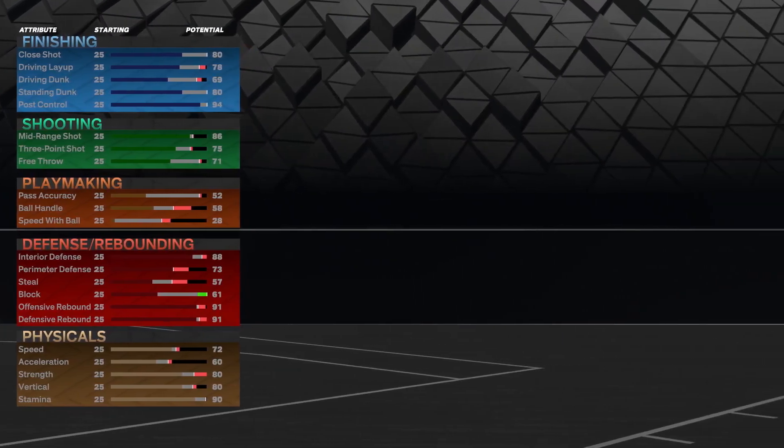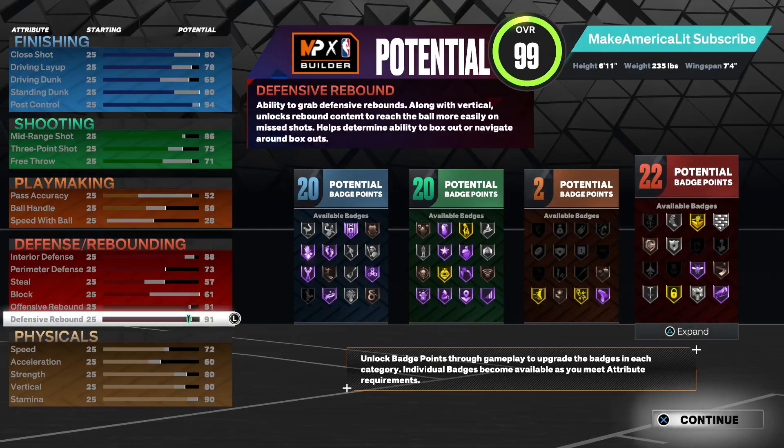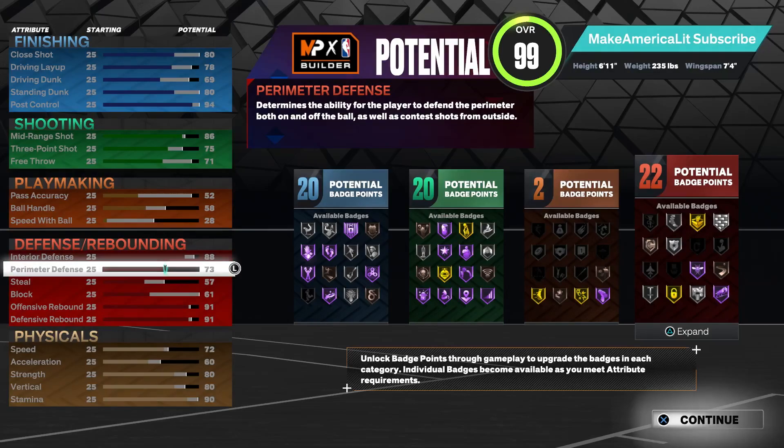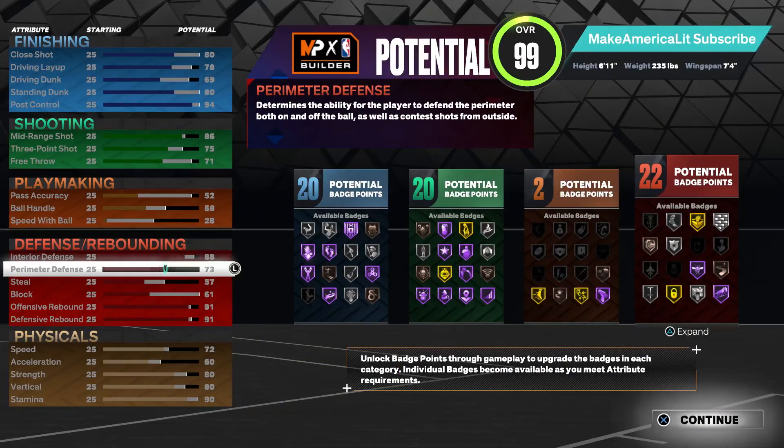For the most part we were able to reach all of those thresholds. You'll see that we weren't able to get a 94 defensive rebound — I'm capped out at 91 — but since he doesn't have gold rebound chaser, it doesn't really matter. He has silver, so we'll be fine with the 91 versus the 94. Moving on, we won't be able to get that 78 perimeter defense — we're capped out at 73 because of the height on this build — but we'll live with that 73. I don't think it's going to make much of a difference since those are badges he doesn't have anyway.